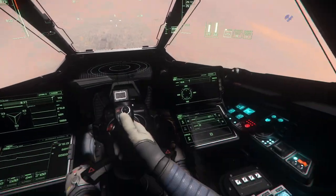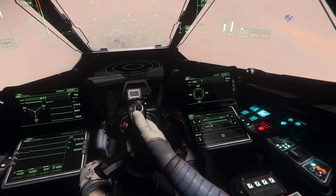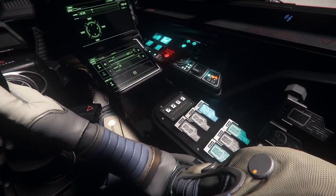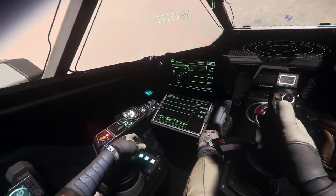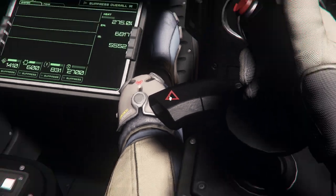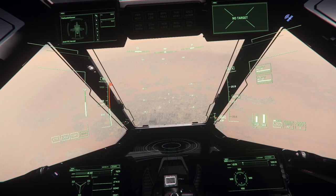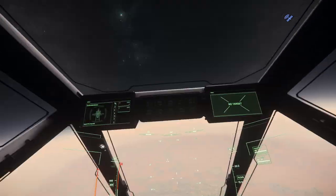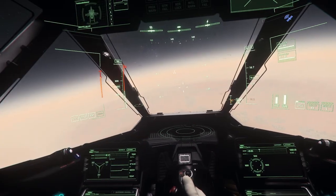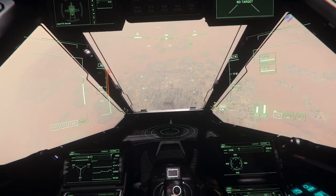There are one, two, three, four, five, six MFDs — pretty cool screens. And then some RAM dims down there. There's an awesome joystick in the middle, and it looks like we may have a turning signal on this bad boy as well. Pretty cool technology. The field of view is amazing. But that's about all there is to this ship.